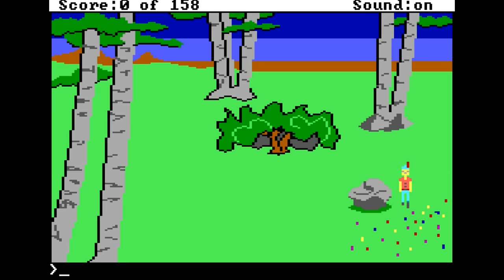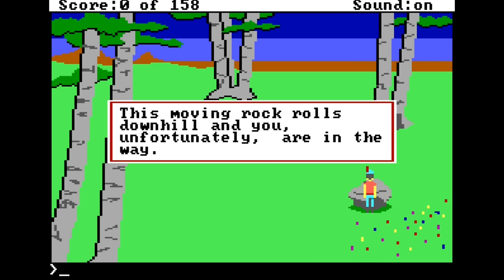Players use the keyboard to move and type commands. If you want to move a rock, for instance, you just type 'move rock.' Just make sure you're standing on the correct side.